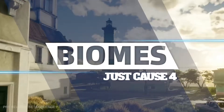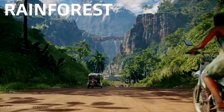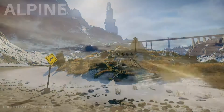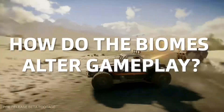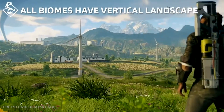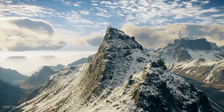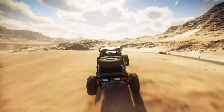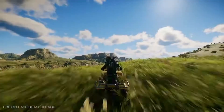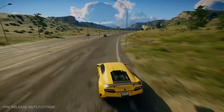This rich South American inspired setting introduces four distinct biomes comprising of rainforest, grasslands, desert, and alpine. How do these different biomes alter the way you play? These biomes have various vertical opportunities. Plateaus, mountains, and canyons mix up the terrain. They also need to cater to places where it's fun to drive and use the new vehicles — from rolling hills to sand dunes to a brand new interstate with no speed limits.